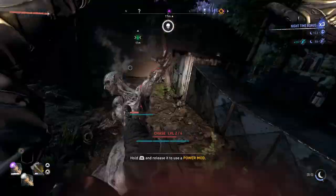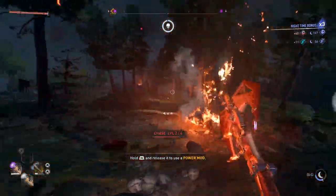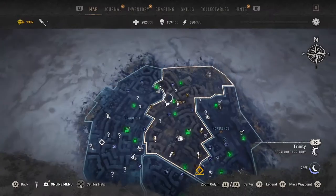A really great place in Old Villador for a chase that allows you to have good visibility at night for killing and escaping zombies, and that's also near a UV spot, is in the Trinity Territory at an outer windmill right here on the map.